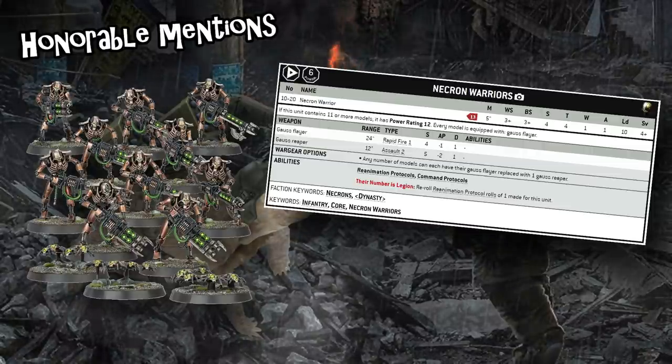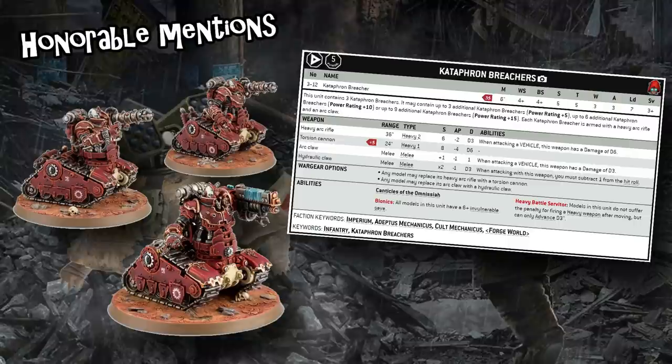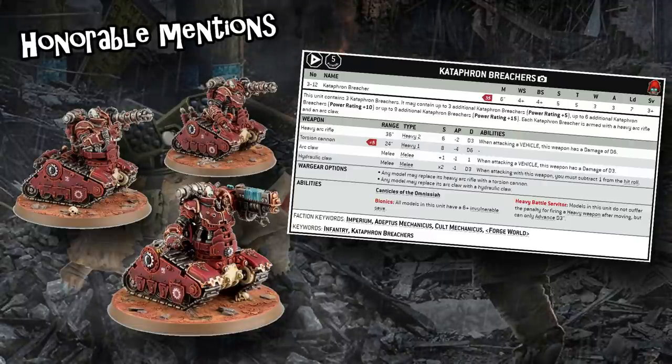One last honorable mention: Cataphron Breachers. They're super resilient and pretty efficient at 35 points a model for three wounds, Toughness 5, 3+ save, and an invulnerable save. Downside: relatively slow and low model count, so they don't typically outnumber people on objectives. However, they have decent ranged attacks and some incredible synergies in melee between their arc rifles and arc claws. If you build a list around making Cataphron Breachers really work, they're incredible — they might even have deserved a place on the main list.